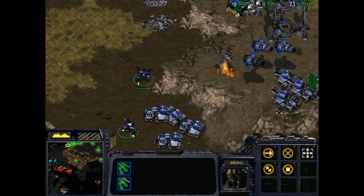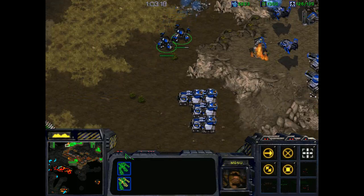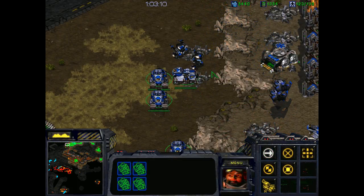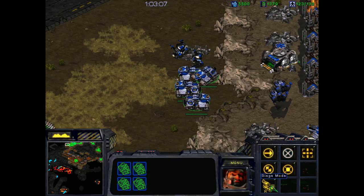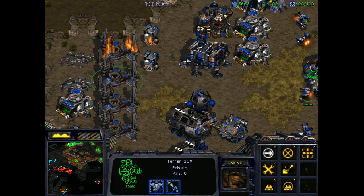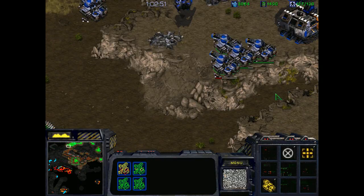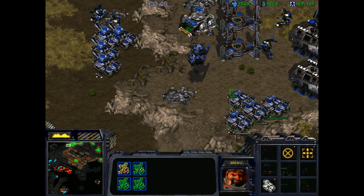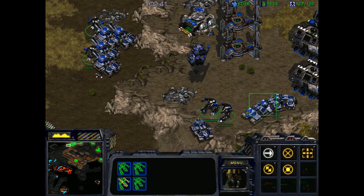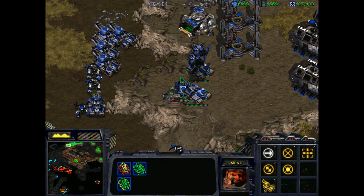They're taking out some of my depots — that's okay. Let's take my siege tanks and set them up a little further up here. Where's the Emperor? We want to make sure we repair him promptly. Lots and lots of Goliaths coming out. I'm going to unseize these tanks and move them up towards the edge. We need to set up a lot of missile turrets and we're going to defend this area with Goliaths. The pathing is the bane of my existence, as usual.